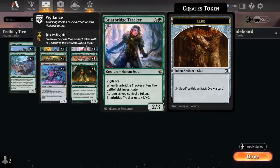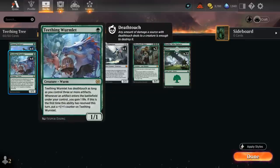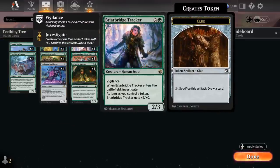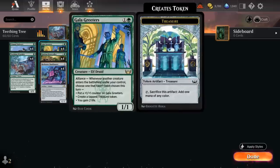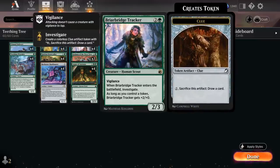We also have the full set of Briarbridge Tracker, essentially a 4/3 with vigilance when we play it because it makes a clue token when it enters, and as long as we control a token the tracker gets +2/+0. The clue token is another artifact to enable the Wormlet, and even if we sacrifice it to draw a card later we still might have treasure tokens from Gala Greeters or from a Reckoner Bankbuster to give the tracker the +2/+0 bonus.